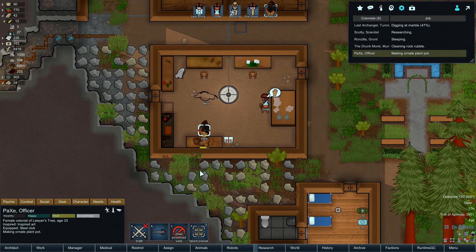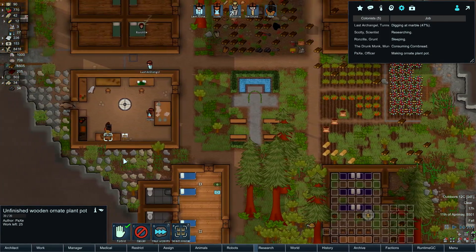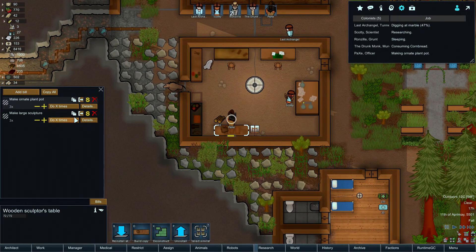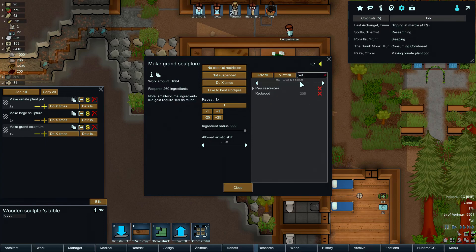Come on, plant pot. I should actually use redwood instead of wood. You think you can polish off a quick grand sculpture out of redwood? Yeah I'll adjust to redwood.